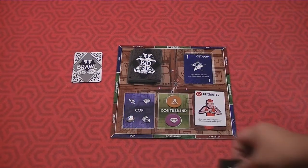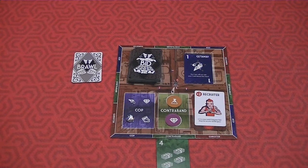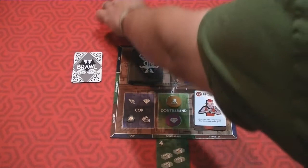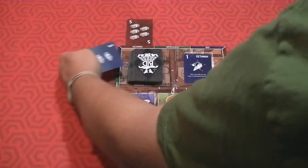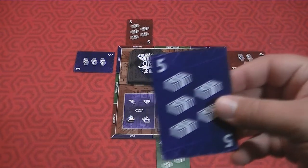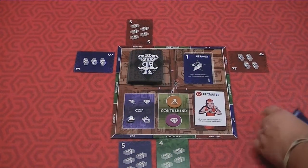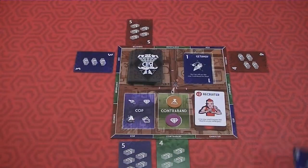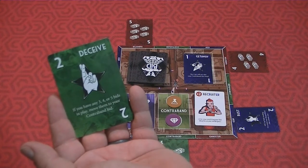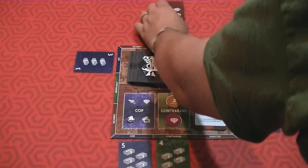During each round, everyone secretly picks a card from their hand, places it face down, then on 'one, two, three, reveal' you flip and place your bid under the spot you're going for. For example, players bid four and five for the gangster, and three for the cop. After that reveal, another round of bidding happens. Special cards can appear — like a Bust card that disqualifies all cop bids totaling eight or more.